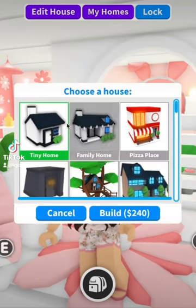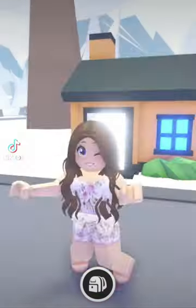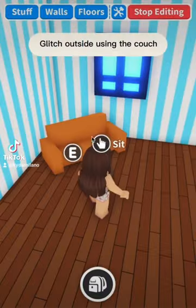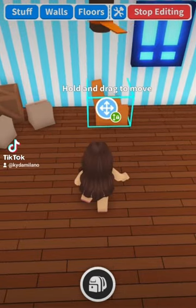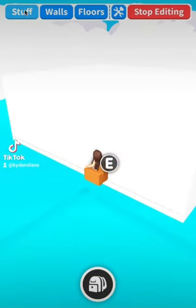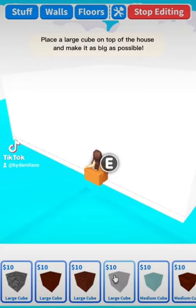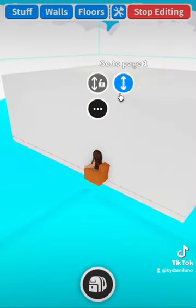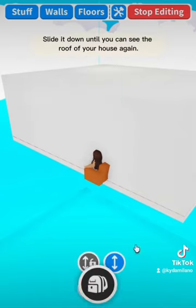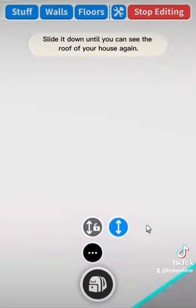First I'm buying a new tiny home. Glitch outside using the couch. Place a large cube on top of the house and make it as big as possible. Slide it down until you can see the roof of your house again.